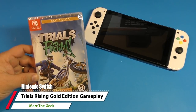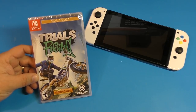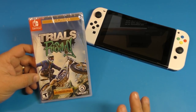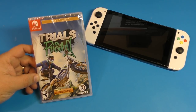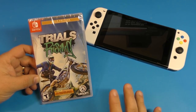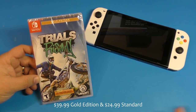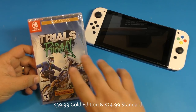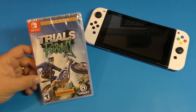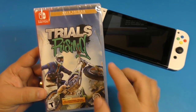Hey guys, Martin Geek here. In this video I have an unboxing and hands-on look at Trials Rising for the Nintendo Switch. This right here is the gold edition, which is the only edition available if you want to get this game in physical form for the Switch. Keep in mind this game is available on the eShop as the gold edition for around $40, and there's also a cheaper one without all the DLC for around $25 to $30.